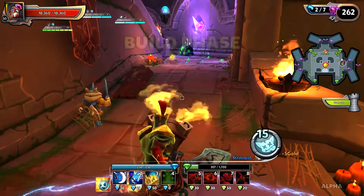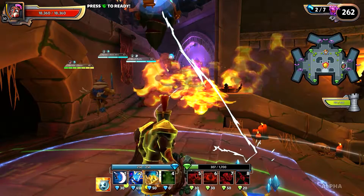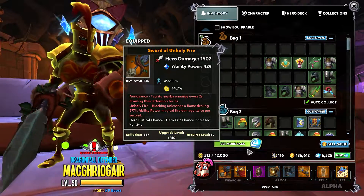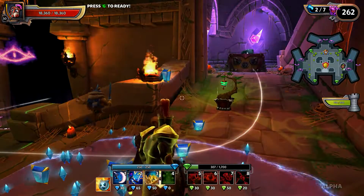When you defeat the map, you can get this sword which has a flamethrower on your shield — the Sword of Unholy Fire. It is awesome. Well anyways guys, that's gonna be it, I hope you guys enjoyed and I'll see you guys next time. Bye bye.